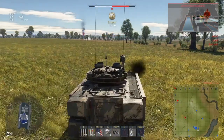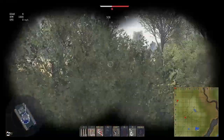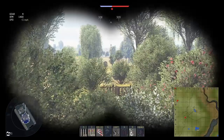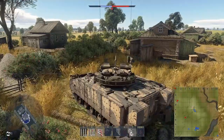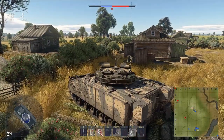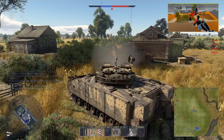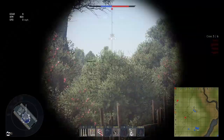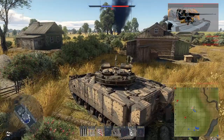The second death was because a 906 came around the corner and because I can't trust the 30mm to actually do what it's supposed to do, I tried to launch an ATGM. But I think that because I was shooting downwards on a hill towards him and it was super close range, the missile went right over his head and then he just one shot me. So it could have gone better.